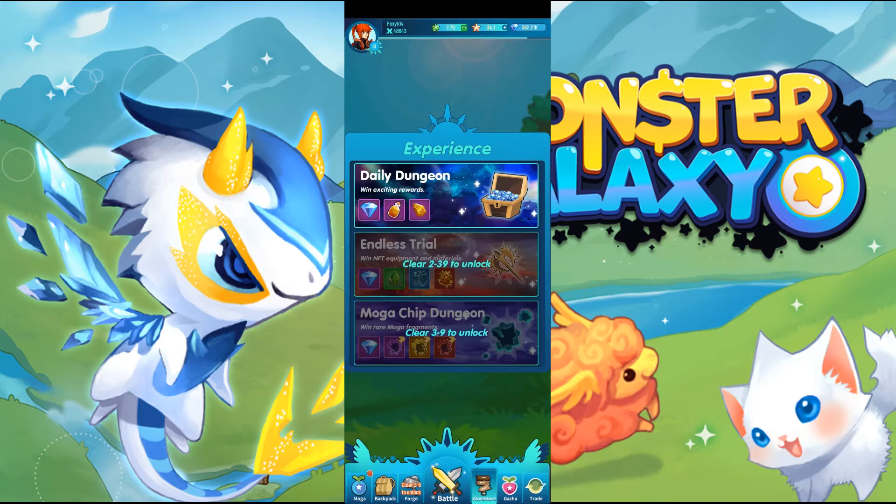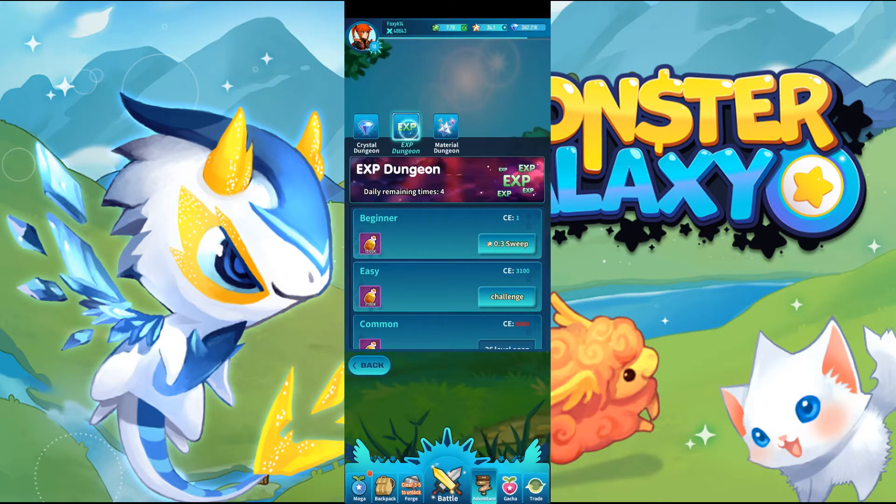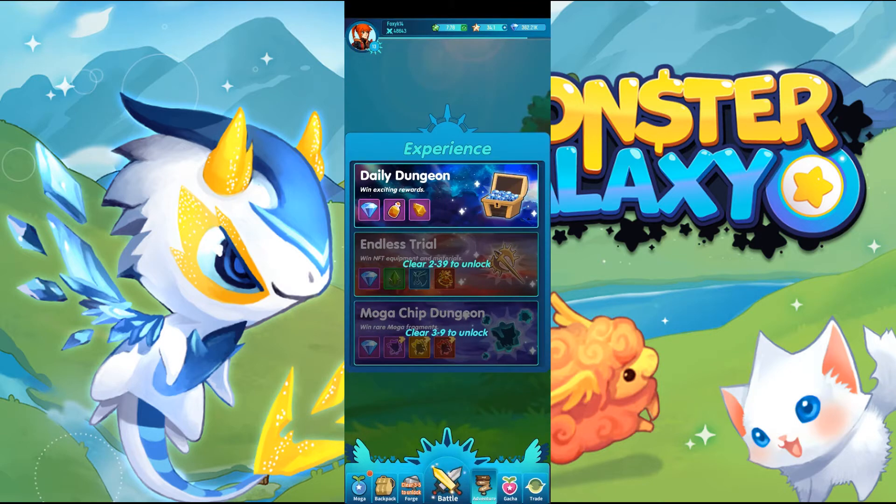Here you have dungeons. You have a daily dungeon which is made up of a crystal dungeon, an EXP dungeon — which is MOGA EXP — and a material dungeon, which I have not unlocked yet but very soon. You have endless trial, which is battle after battle after battle — increasingly difficult battles with increasingly powerful MOGAs to face off against.